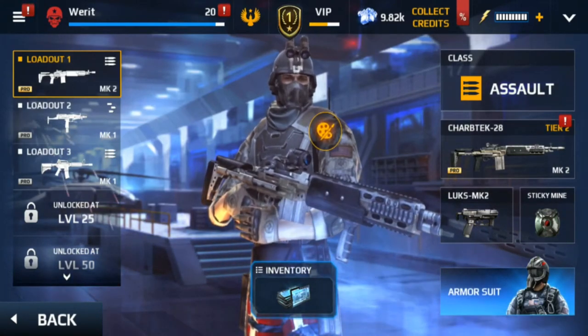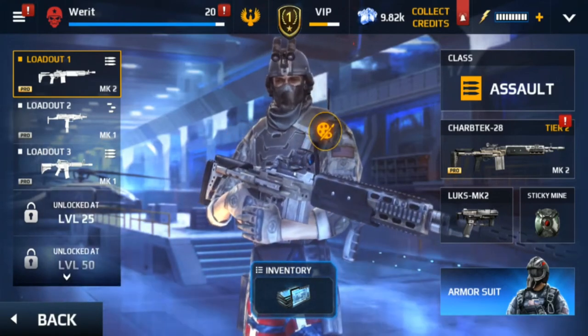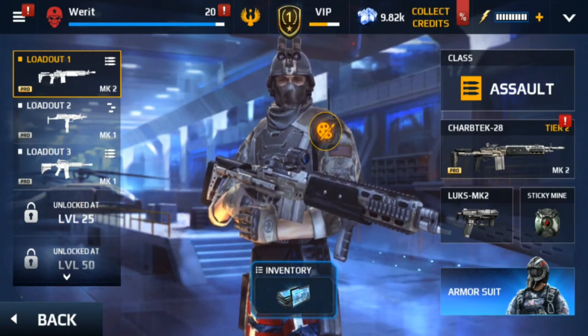So this is the Assault class — it is fun. The Enraged ability, when you use it at the right time, gives you 30% damage which is significant, so you can really start dealing serious damage.